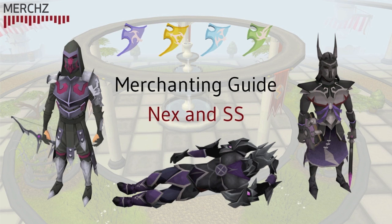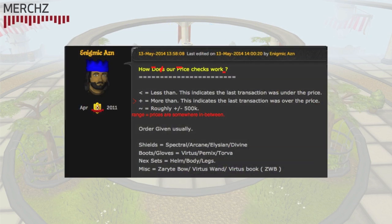They are price checked in the Nex and Spirit Shields friends chat, so if you plan to flip them then you should make sure you're in there so you can stay up to date with the latest prices. Unlike ArcWar and 90Web's price check, Nex and Spirit Shields has its own price checking system, which I'll show you here.